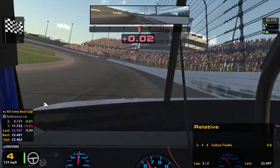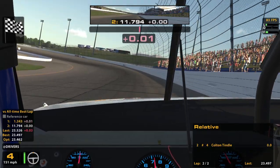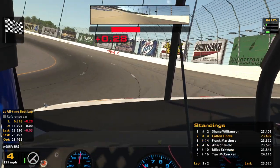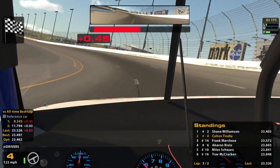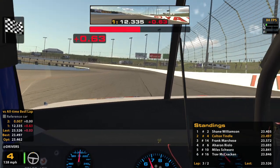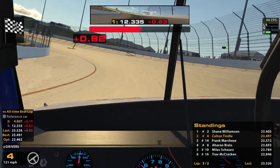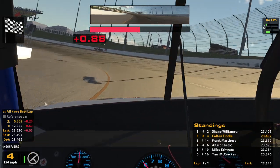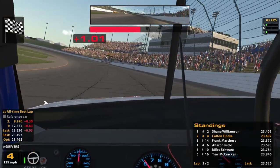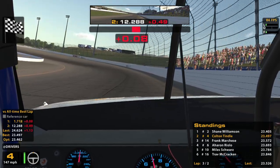It looks like our first lap was maybe our better lap — that was a 4:97 followed by a 5:26, so that's about as good as it's going to get. Seems like it might be all right. I think it's a pretty low strength of field, so we might have some slower guys and some wrecks. I'm not sure, but I imagine we're going to have wrecks no matter what.